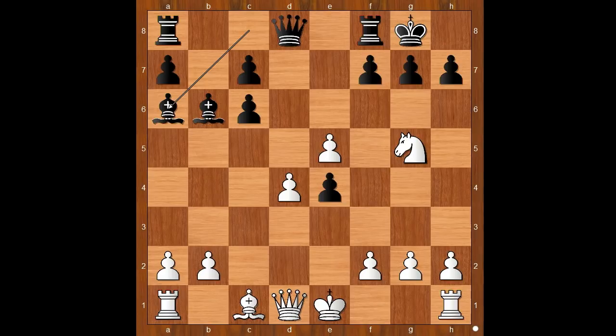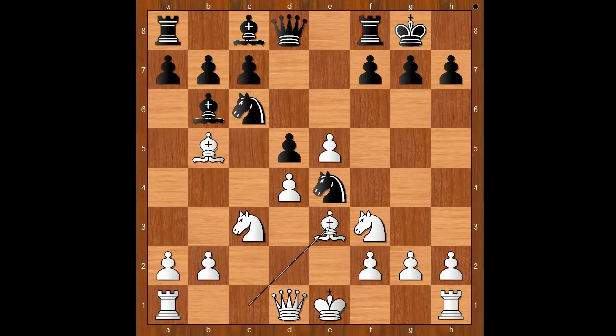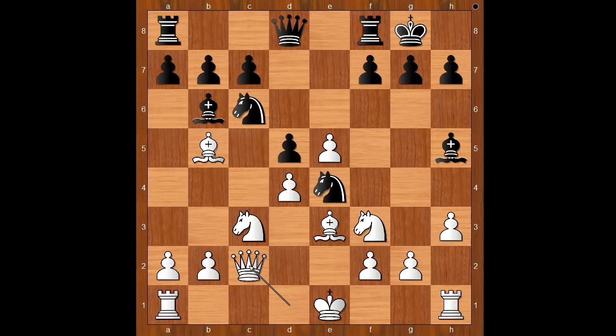Back to our game. Bishop to e3, bishop to g4 pinning the knight, asking a question. Bishop to h5, queen to c2. Knight takes on c3 was played. Bishop takes on f3 was tempting, but after g takes on f3, perhaps Karyakin was concerned that the g-file can be used for the attack on the black king.